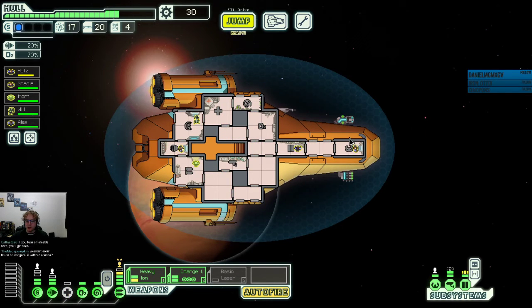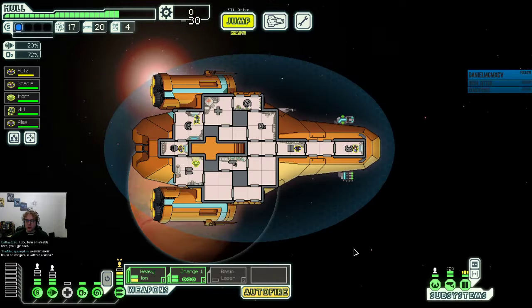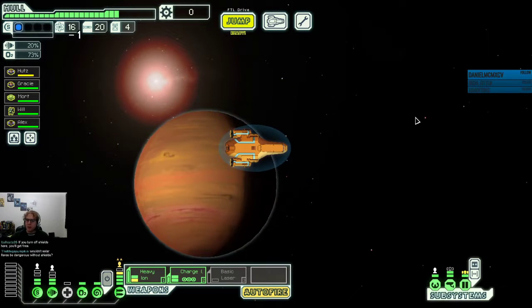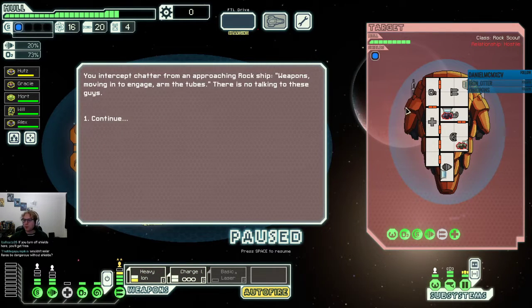Let's get our oxygen running again. We want to upgrade our engines here — we want our engines to be as high as possible before we get to the exit. I think we're going to make it to this one without scrapping the beacon, so this is actually a pretty good run. Intercept chapter from an approaching rock ship — weapons moving to engage. Arm the tubes. There is no talking to these guys.